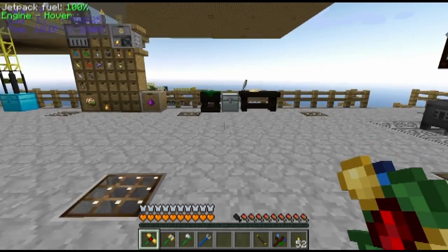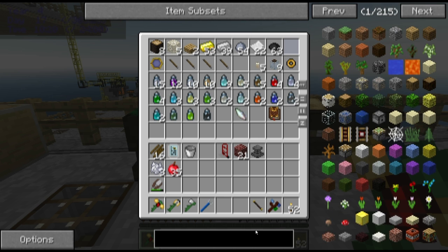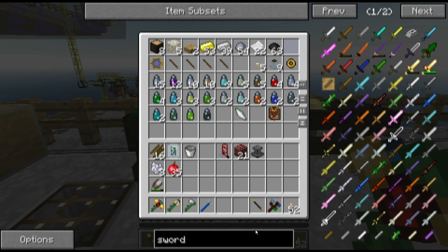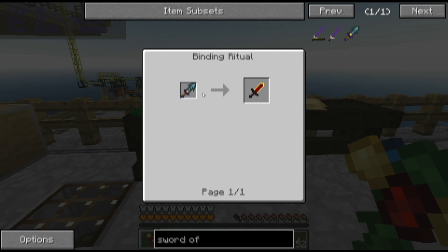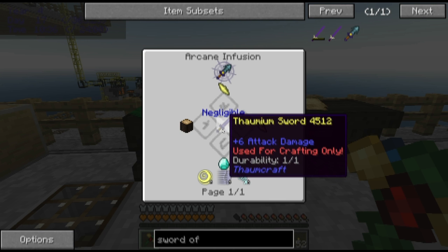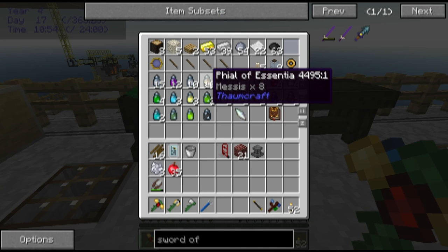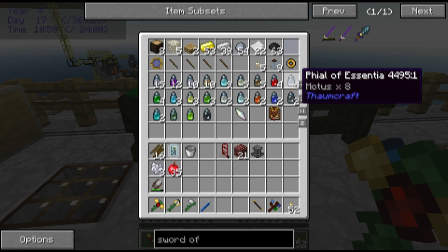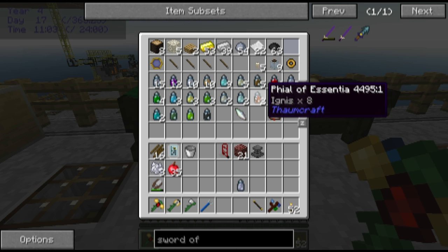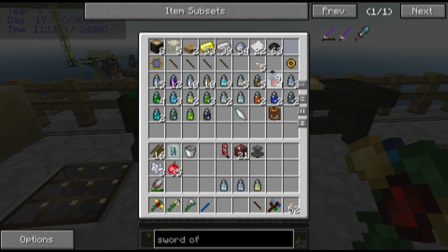Let's look at that Sword of the Zephyr and see what's required. Two air shards, one great wood log, one diamond, a Thaumium sword — and negligible risk on it, so that's pretty good. I'm going to need potentia, modus, and air — eight each. Eight is a very good number. Let's see if I have those particular ones. There's my modus, there's the potentia, there's the air — I've got three jars here.